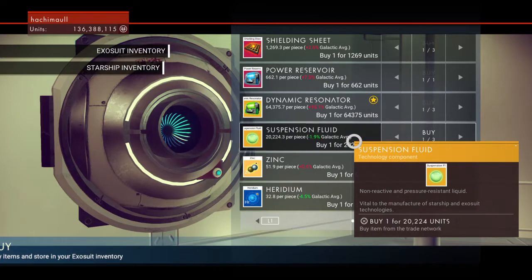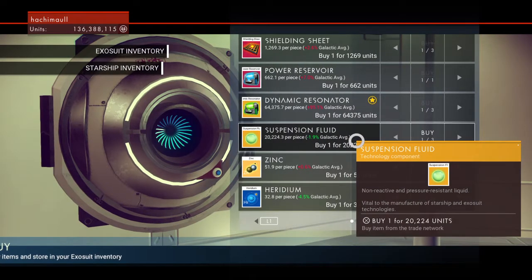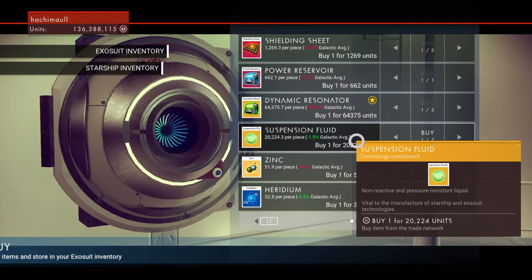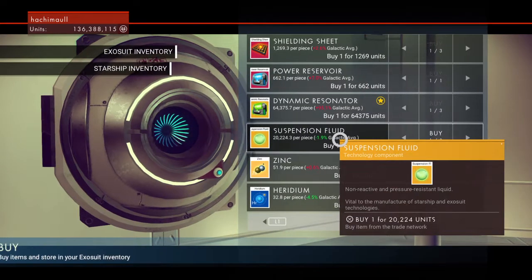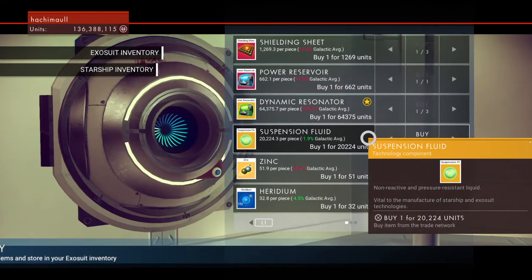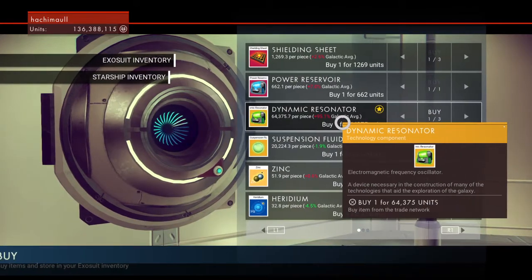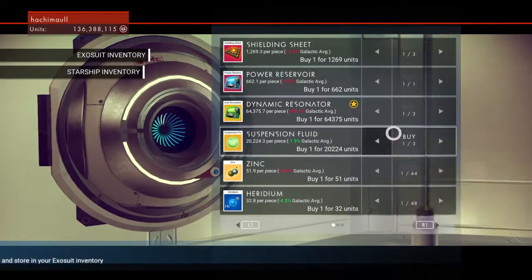You can buy suspension fluid for 20,000 gold, and when it's starred it's 32,000, but if you go buy it from a guy it's 22,000, and then the auction house will only buy it for 2,000 — so you'll lose a lot of money. So what we want to look for is a dynamic resonator. These star bases are the best.